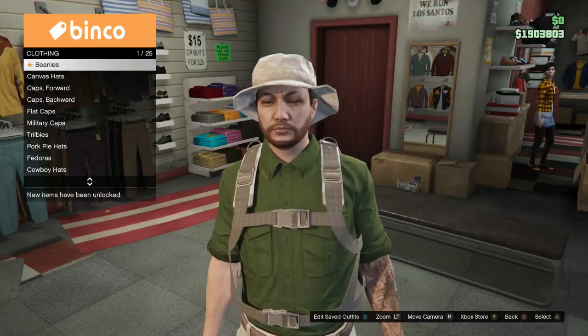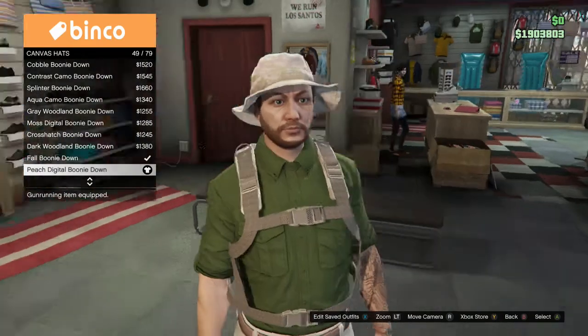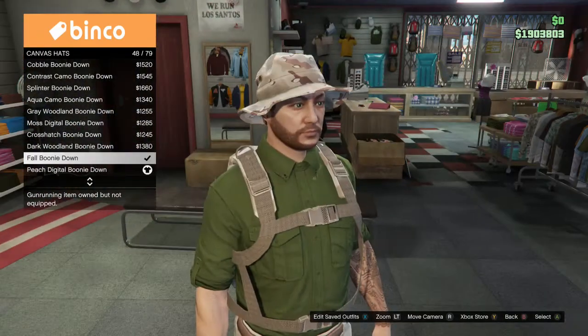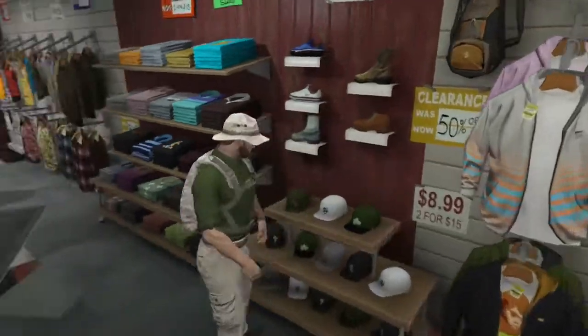Second to last thing is a hat — canvas hat, number 49. I'm surprised that the camo doesn't show up as much, but it honestly adds more effect to it.